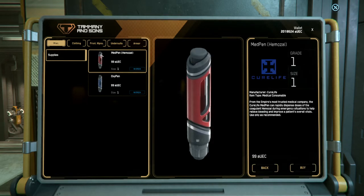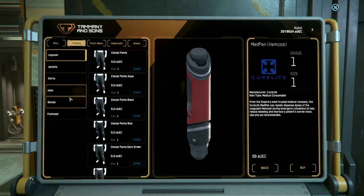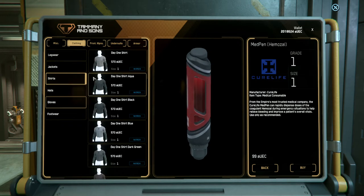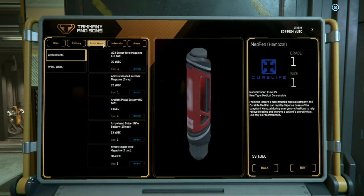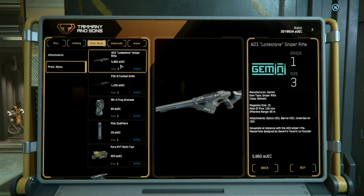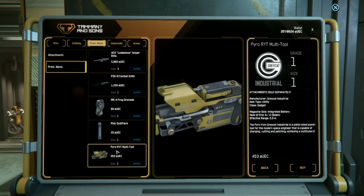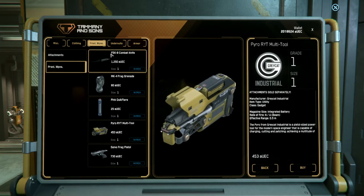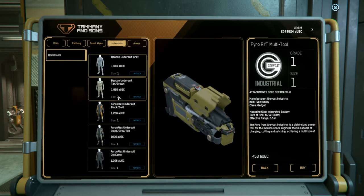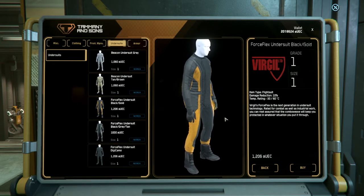I recommend picking up a couple of med pens — these will save you if you get injured. You can pick up clothing if you want a relaxed look at different stations, just make sure to take it along in your ship. You can pick up different weapons, anything from pistols to sniper rifles to grenades, flares, and multi-tools. I always recommend taking a multi-tool. You can pick up another undersuit if you need one or want to change the color.